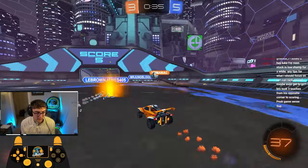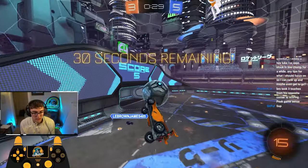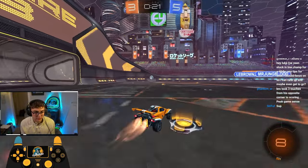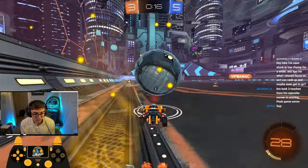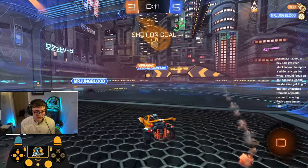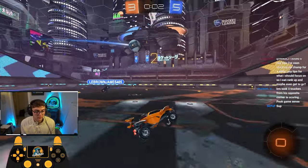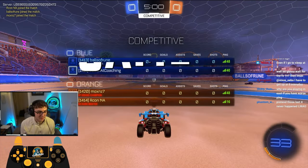Teammate looks like he still has it. We'll play close — goes for another attempt, almost gets it. Just going to try to get in his way here — nothing too mechanical. Teammate almost gets a boom but I'm going to turn back. Nobody is on me here so I'll play one off the wall. I think he's challenging so I'll play one up, just going to go for a 50. My teammate centers, he's got one more — and I think that'll be game. Unfortunate loss.